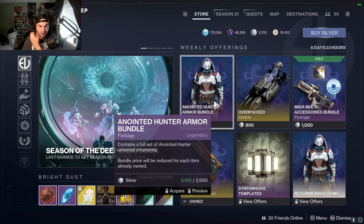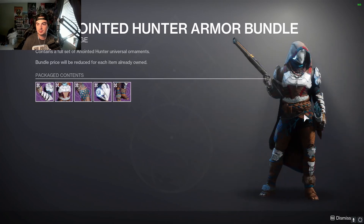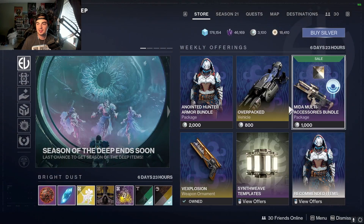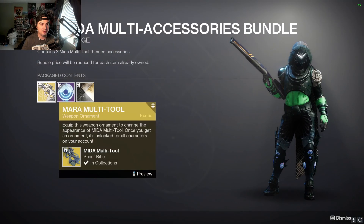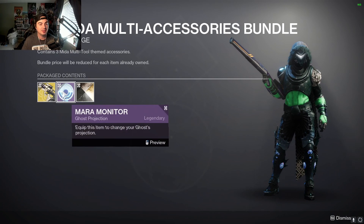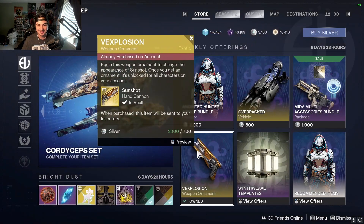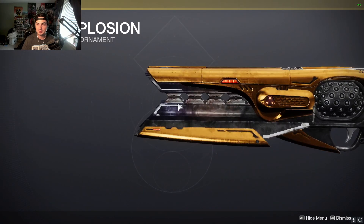What is in the Eververse store this week? For the weekly offering there's the armor bundle from the season. There is the Mida Multi-Tool weapon ornament — the Mara monitor dream cycle, trying to combine Mara and Mida. We have the Vexplosion weapon ornament.